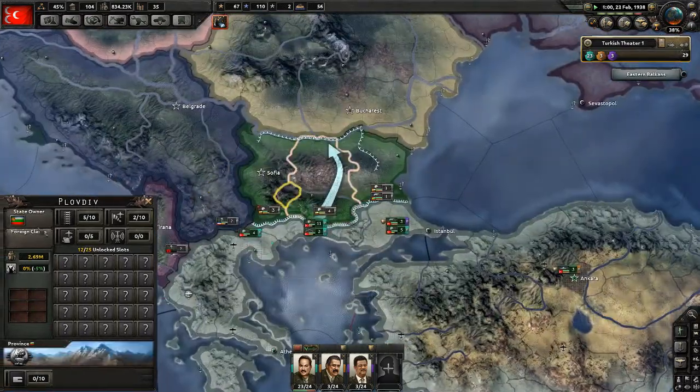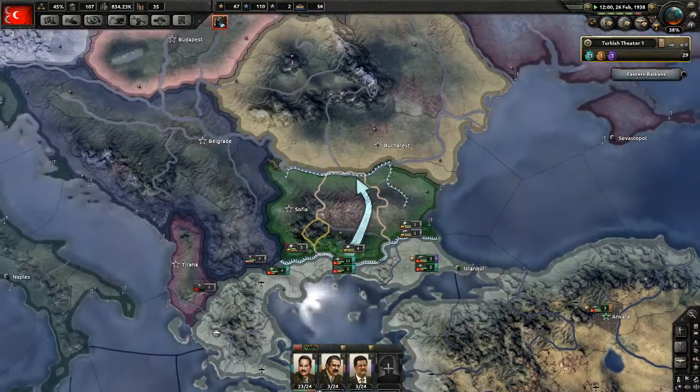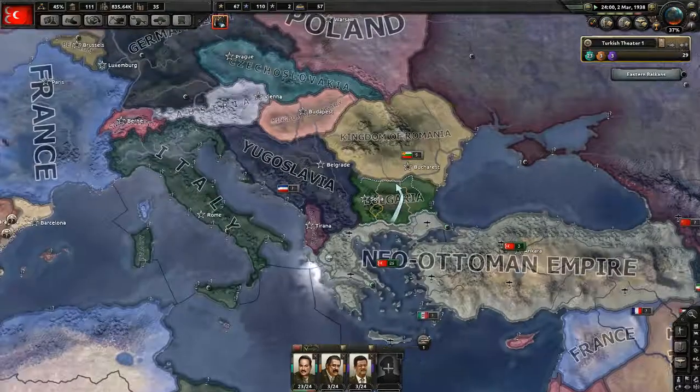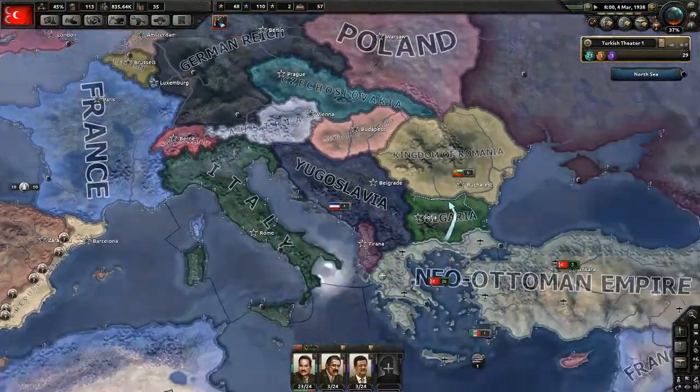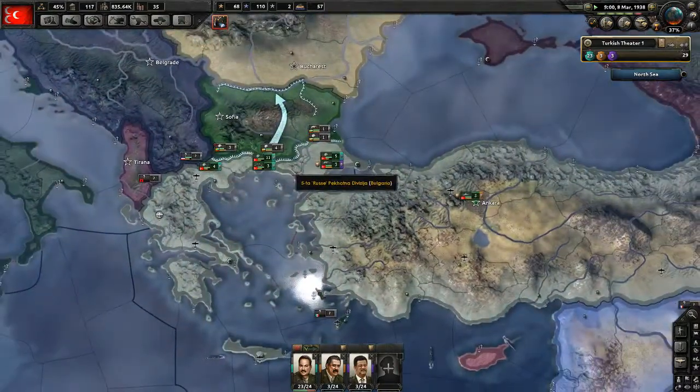If I try to fabricate on either of these or justify war goals, France and England will jump in and guarantee these countries and I won't be able to attack them. Or if I do attack them, I'll lose.